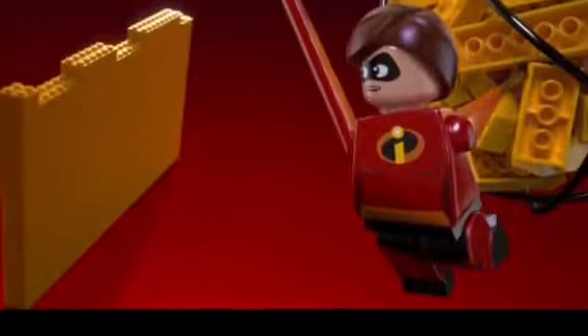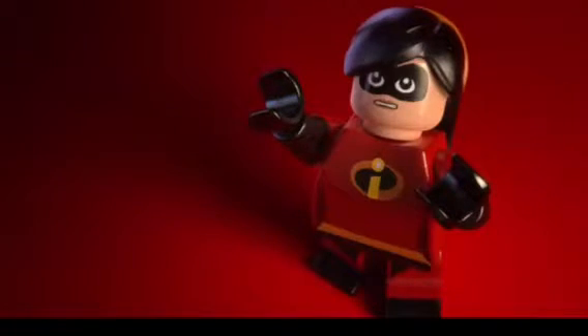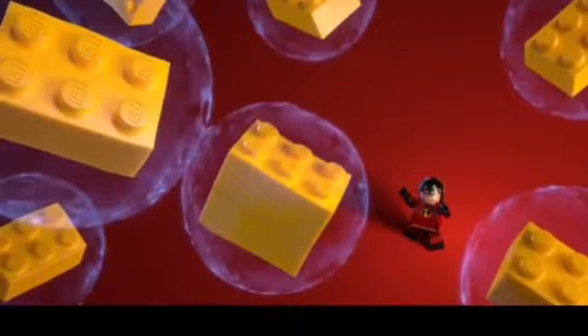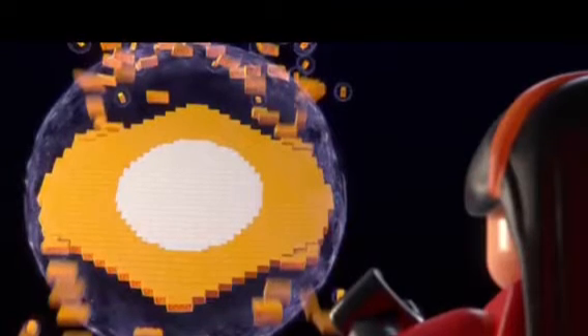In this shot we can see Dash standing on top, signaling her, and then she lets go. Then we see a cool shot of Violet — she looks awesome, really cool — and she's using her powers to assemble the bricks. In the next shot she uses her powers to create the circle logo: the yellow logo with the white center in it, which looks really cool.